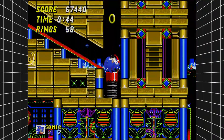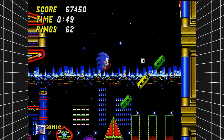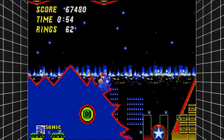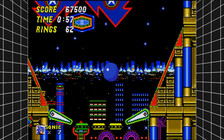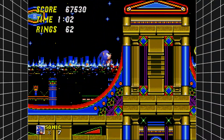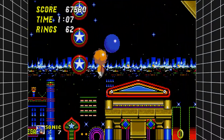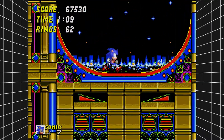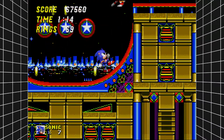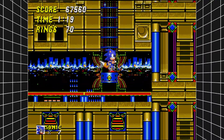Shot back up around the loop-de-loop, down and up. We gotta get ourselves underneath here — we can do that by breaking these blocks and get through. This part's actually a little tricky sometimes, cause with all the bumpers everywhere it's a little frustrating, but that's okay.